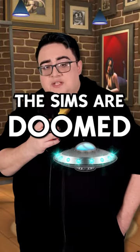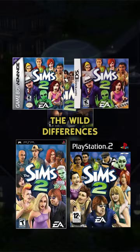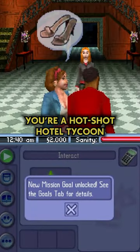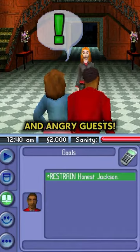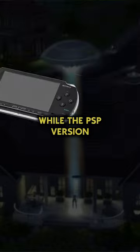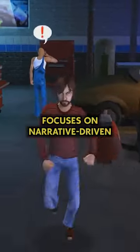Have you ever noticed the wild differences in each console version of The Sims 2? On the Nintendo DS, you're a hotshot hotel tycoon dealing with bookings, room service, and angry guests. On PlayStation 2, life is a never-ending quest for social ascension and a penthouse view, while the PSP version focuses on narrative-driven mini-games.